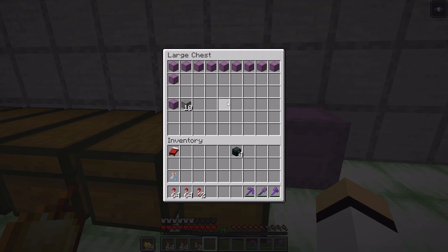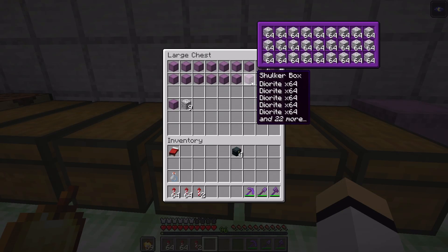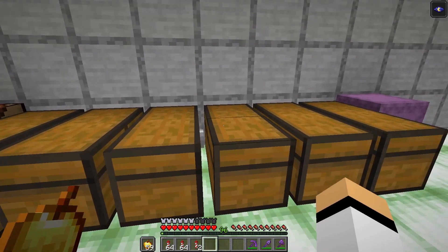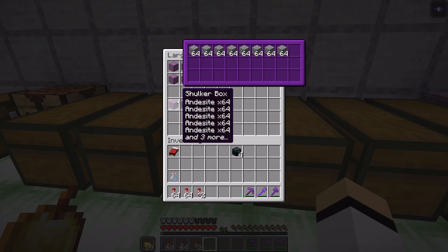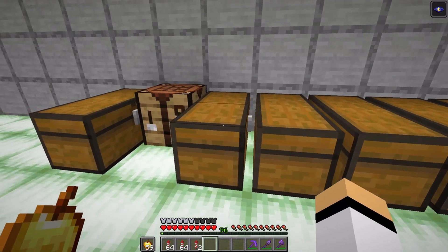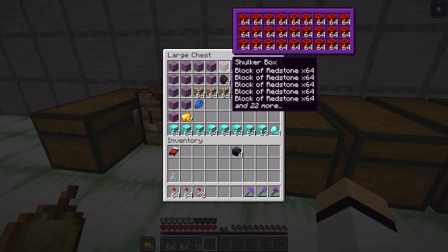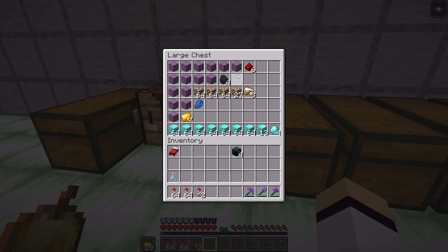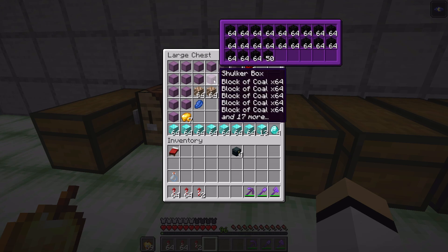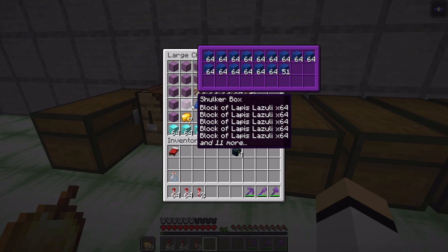Let's see what we got: 10 shulker boxes of gravel, almost 11; six shulkers of dirt; 16 shulkers, almost 17 of diorite; 18 shulkers of andesite; 15 shulkers of granite. For the valuables, we got almost six shulkers of deepslate blocks which is a lot — I don't need to worry about having deepslate anymore. Almost four shulkers of coal blocks, two shulkers and a bit of raw iron since we used the Fortune enchantment, and one and a half shulkers of lapis lazuli blocks.